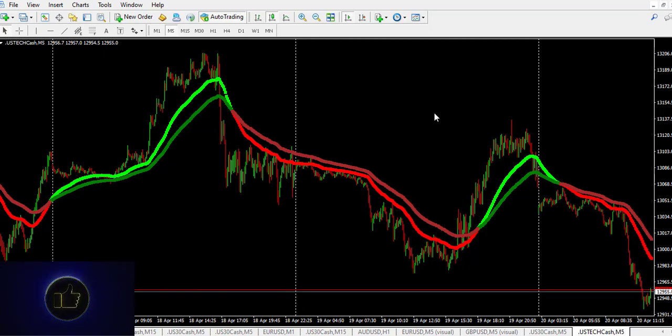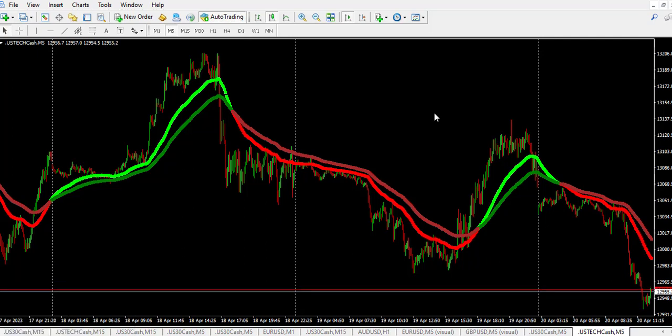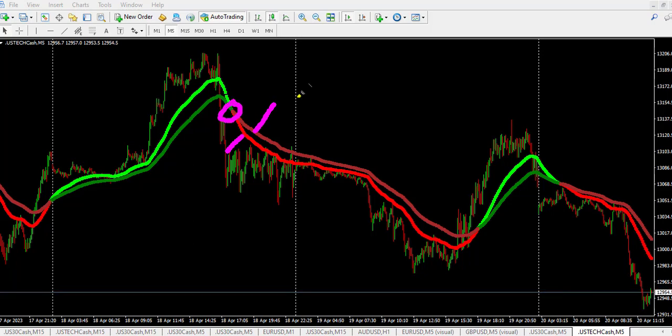Now let me show you how to use this particular strategy. It is straightforward. This indicator is made up of moving averages. When you see the two moving averages turn from green to either crimson or red at the same time at a particular point, then this is the right point to enter a sell trade. For a buy, the two lines must also change color.